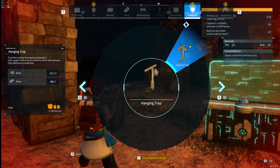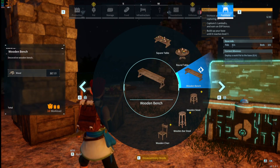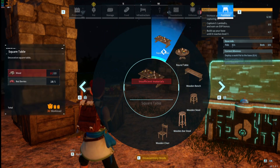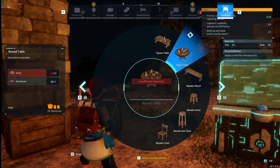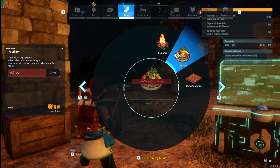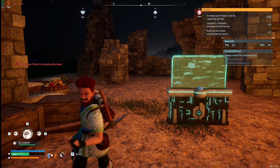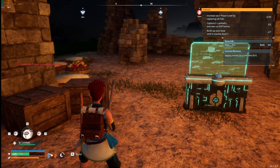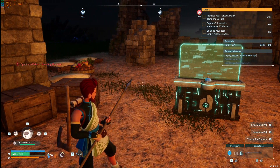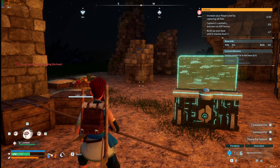On our build menu we've got the wrench, the hanging trap, wooden bench, and stool. Just have to highlight these to get them off of there. All right, there's our spear.